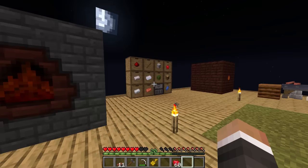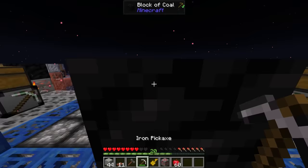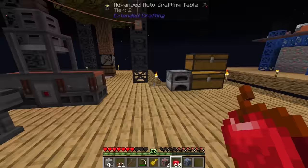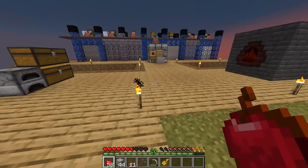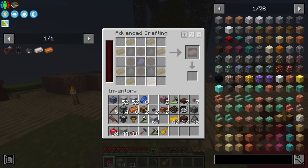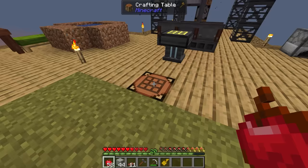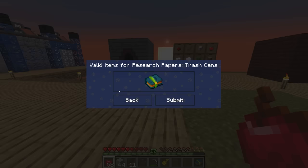I think it's going to be a good idea to try and invest in maybe some fluid trash cans. Under basic research, there is a quest here for trash cans — it requires eight tech books, which we can definitely hand in, and then one research paper that's just four double compressed cobblestone, four technium, and a paper. The benefit of this is that we can then use a fluid trash can to start deleting some of the excess creosote that we're currently making. Let me quickly grab four double compressed cobblestone, and we're then just missing one more technium ingot, which I'm fairly certain we should be able to make.